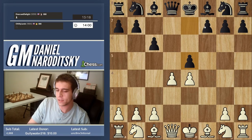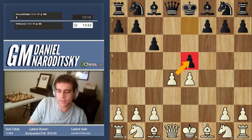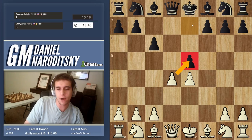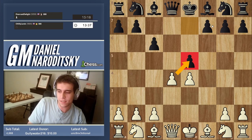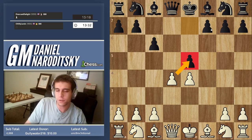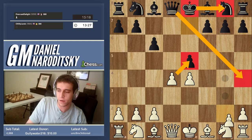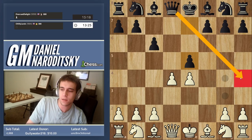This may seem like a blunder — it may seem like we can just take the pawn with our pawn. But it's very important in the opening not to forget that if you don't develop your pieces you'll end up in trouble. If we blindly take the pawn, black plays queen h4 check, which is a fork — one piece attacking two or more pieces at the same time, including the king.